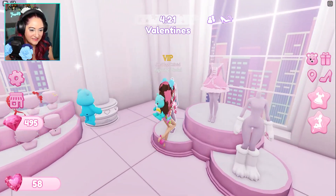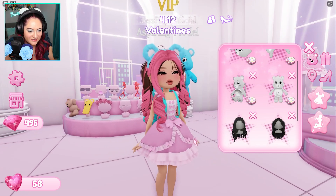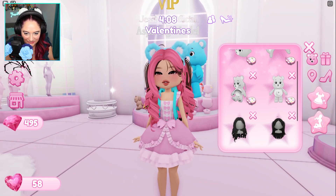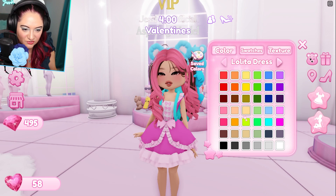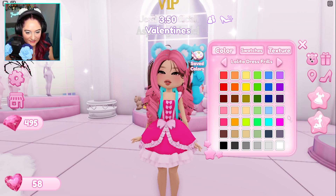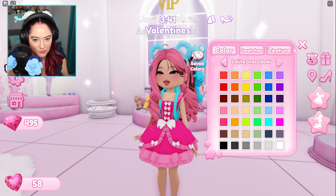Valentine's — I think this would look really cute as a Valentine's dress. I got it on. Let's take off this because I don't think we're gonna win with that on, sadly. I wanna do really, really pink. Let's do swatches, let's do pink — and have that pink. The frills can be a lighter pink, bottom frills lighter pink, and the bows can be white. Cute!